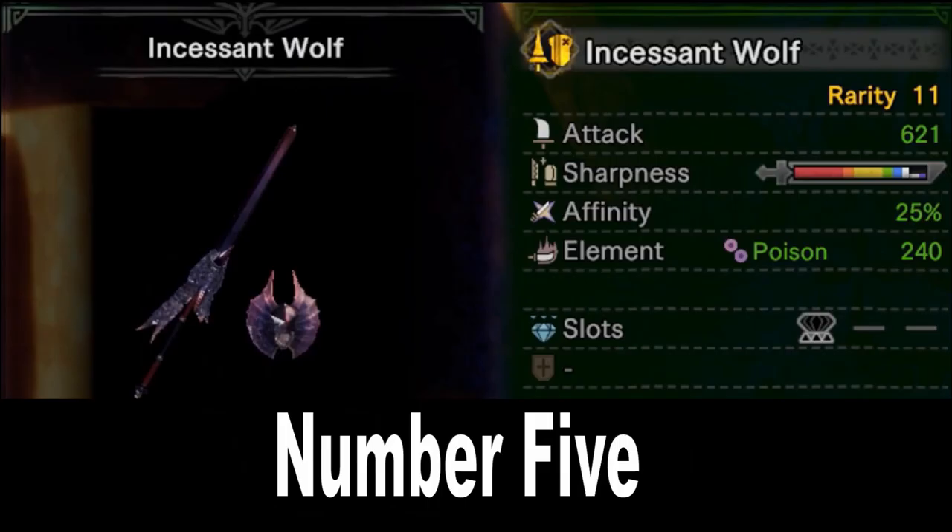Starting off our list at number 5, the Yengaruga Lance: Incessant Wolf. With a very good attack of 621, purple sharpness with enough Handicraft, insanely high 25% affinity — which I think is actually the highest among all lances — 240 poison, plus a level 3 slot, the Incessant Wolf is great for getting 100% affinity and performs well against any monster thanks to the poison element and decent raw. If you like putting on every attack boost, this Lance is for you.